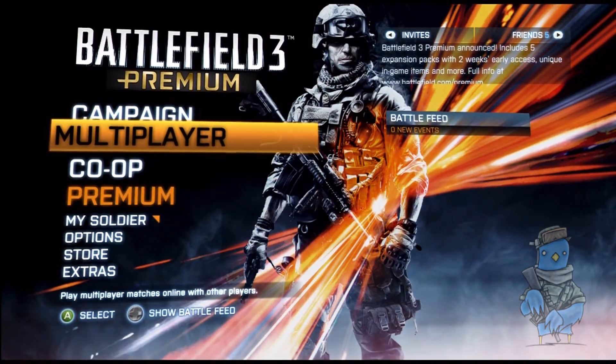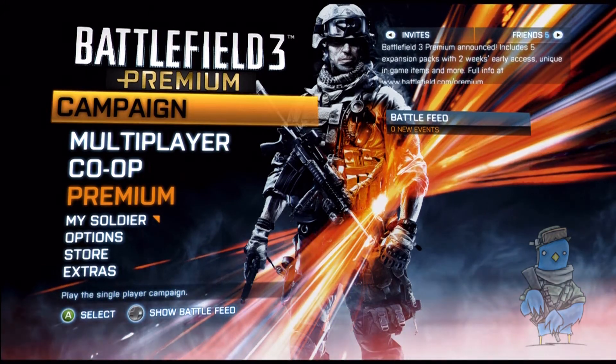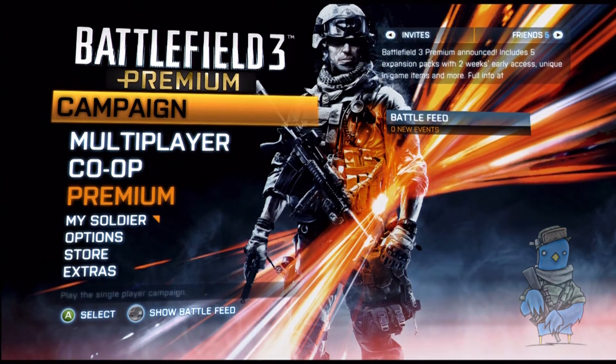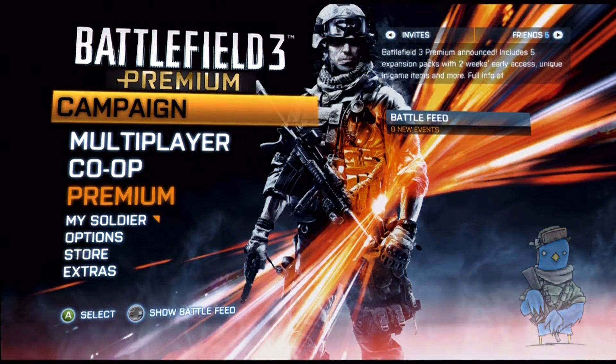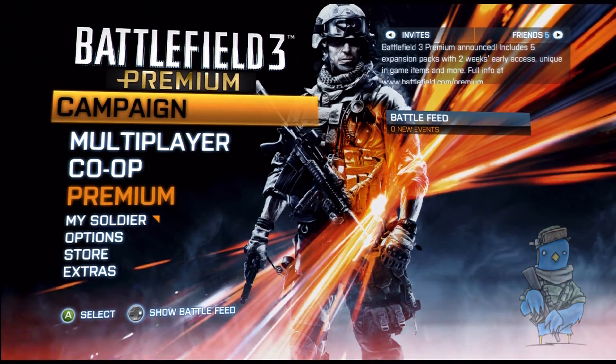What it does for me: the enemy and team mates are now red and kind of a purpley blue. It means if they appear on the screen at the same time, your eye is instantly drawn to the red, meaning you don't have that moment of indecision of who to look at first. It's an advantage, and if there's an advantage in the game, I think you should be taking it.